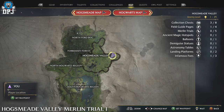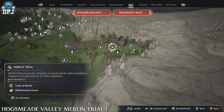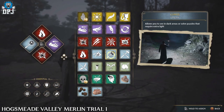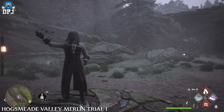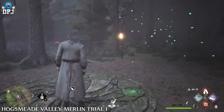There are five Merlin Trials within the Hogsmeade Valley area and the first one we're going to solve — you can see it right here on the map. For this one all you need is the Lumos spell. Simply activate the Merlin Trial, use Lumos to take the butterflies to these stone plinths, as I demonstrate on screen. Real simple.